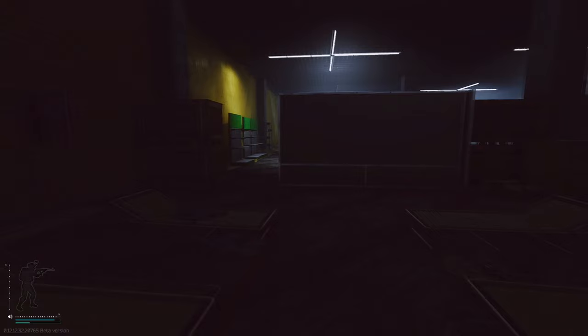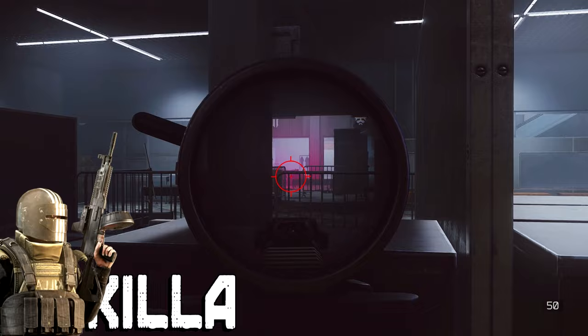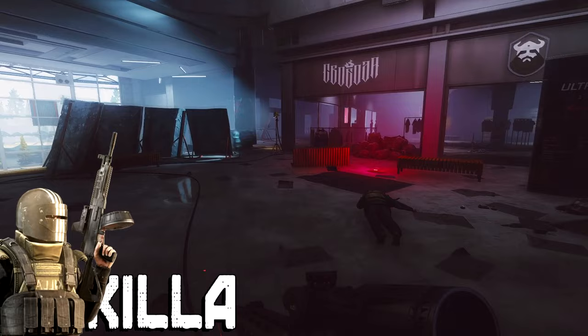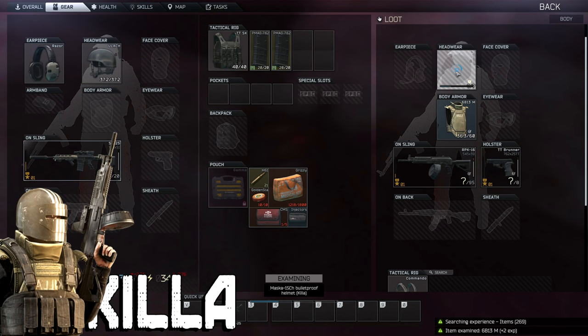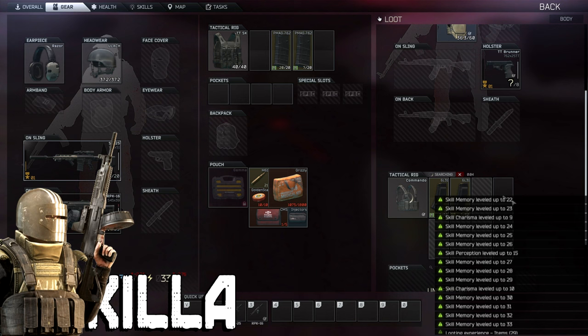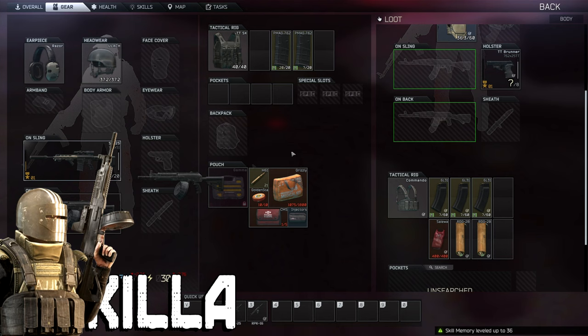Next we have Killa, a very angry man who runs around Interchange. He's actually brothers with Tagilla, and very much like his brother he acts very aggressively in combat — he'll chase you down, lob grenades at you, and not stop till you're dead. You're going to need good bullets to go for the head or armor since both are level 5. His legs are exposed but his stomach is not. He can be found in Oli, Idea, Ultra, and also underground in the dark parking lot.